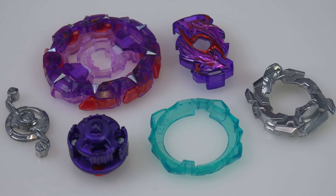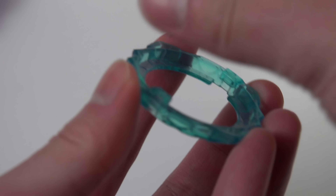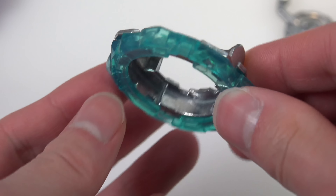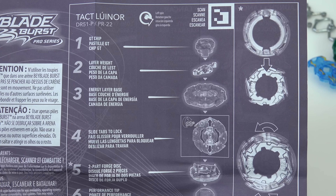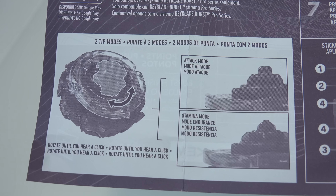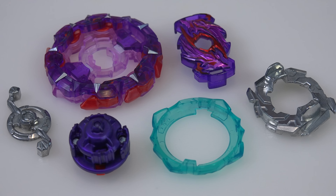You can see why they released Tact Luinor — Pro Series blessed us with a bunch of GT parts, so if you only collect Pro Series you probably have a lot of these layer weights. The rest of the parts aren't that special: 12 is a fairly old disc we initially saw with Winning Valkyrie back in Turbo, and Cross is also very old — it replaced Expand from the original combo. Funny thing — when going through the manual, we noticed the bay photos use Expand, not Cross. Hasbro got caught slipping, and there are multiple images of it too!